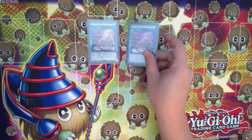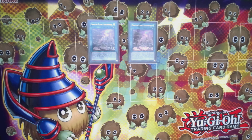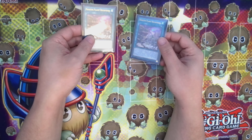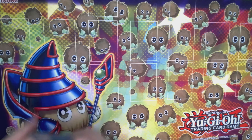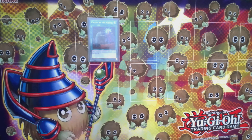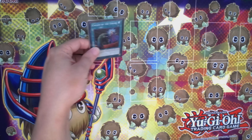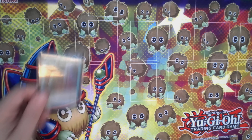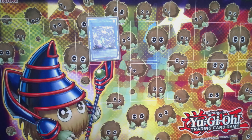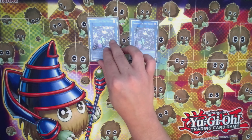We run two field spells. The reason I play two is because they're easily searchable through your Link 1, so you don't need Terraforming or three copies — you can find one of your two copies quite easily. One Call by the Grave, because it's a strong card and there's only one copy you should run. Now we're getting into the extra deck monsters.